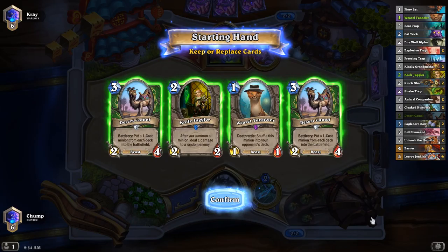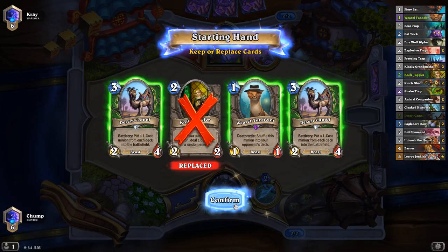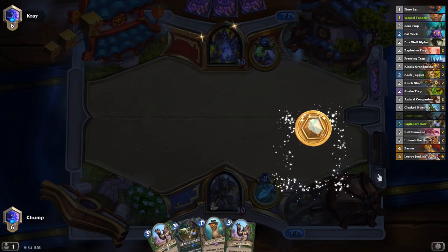Looks like I finally queued into a Reno deck and I've actually got the dream opener. Maybe I'd toss the Knife Juggler. Weasel, coin Camel into Camel. It's nice to have both camels because there is a Fiery Bat in my deck that I could get.